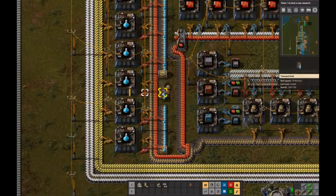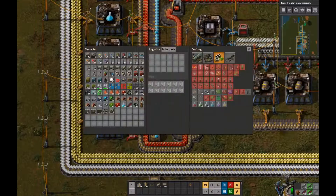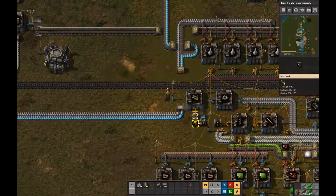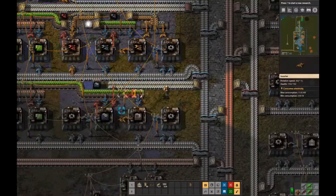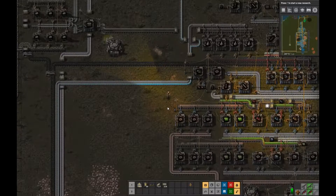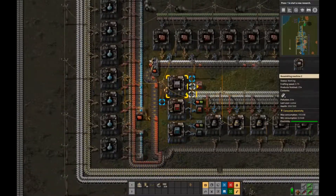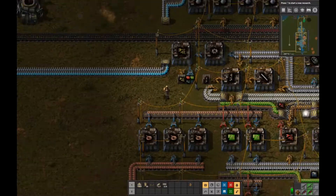Without that chain signal, trains can end up trying to get into a lane that's already filled, because they determined that holding lane was open a long time ago and by the time they actually get there, another train has already moved in. That's why you have to have a chain signal at the entrance to your holding lanes. It's something that vexed me in the past when I first started putting together train systems — I couldn't find an explanation for why trains wouldn't take an open slot when they approached.